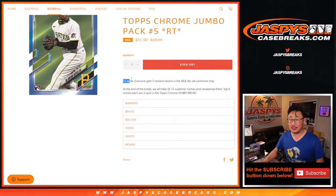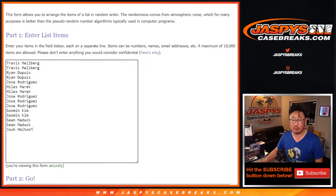We sold 15 spots; one spot gets you two teams in the pack break. We'll take the original 15 names and randomize them — top six of the 15 will get teams, but we'll do that with a different dice roll at the end.